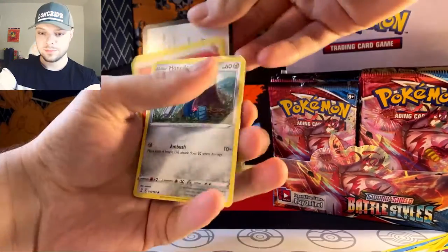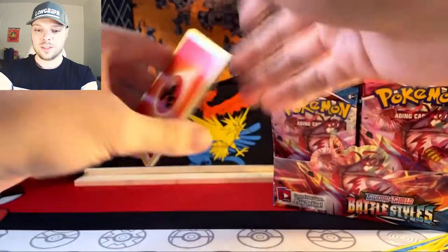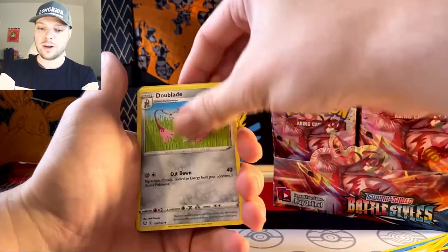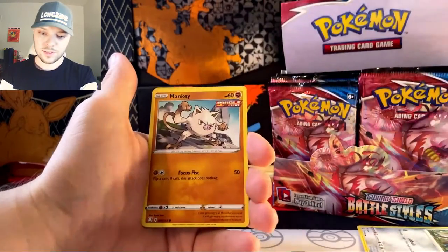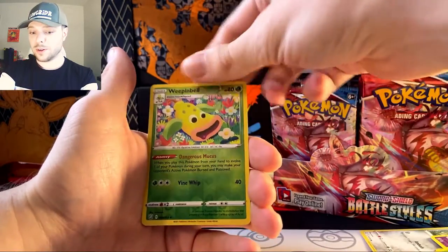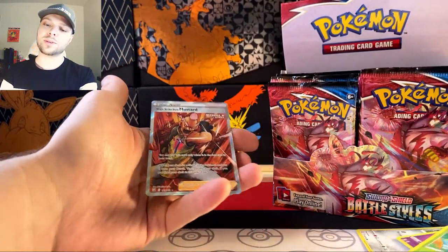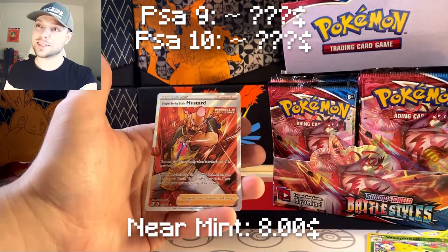Seeing as how Urshifu has been treating me, and with their wonderful duking out battles, I have a lot to be reminiscing about. Like that Tyranitar alt art, which is coming up, right? Oh! Colonel Mustard! What do you know? Single strike style. Nice. That's a cool one.